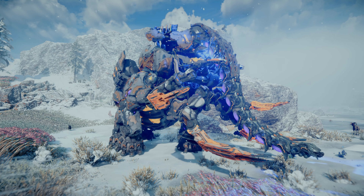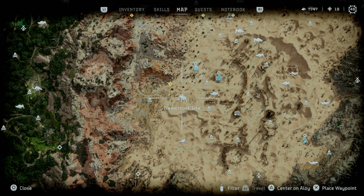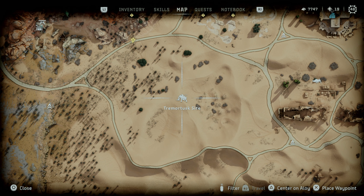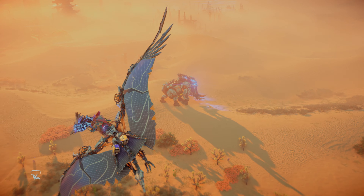There are three dedicated Tremortusk machine sites. The first machine site lies just west of the ruins of Las Vegas in the Nevada desert. Here you can find a lone Tremortusk with no other machines in the immediate vicinity.